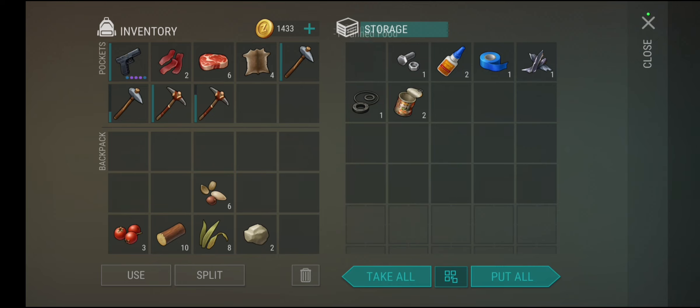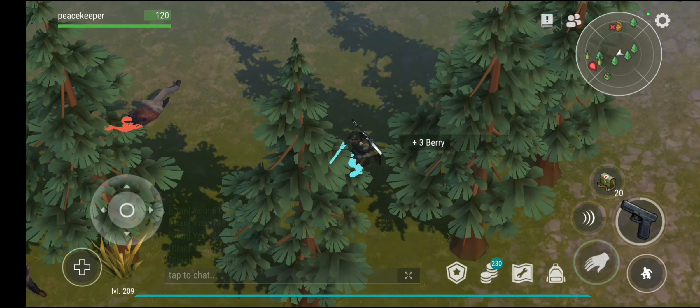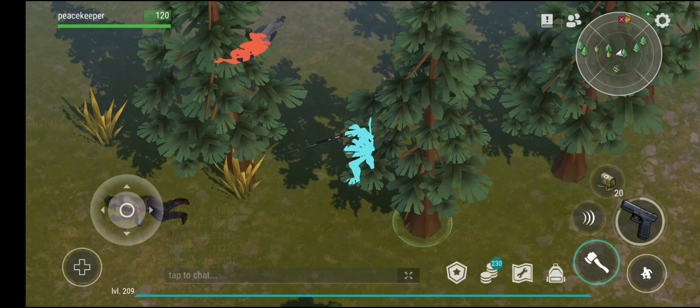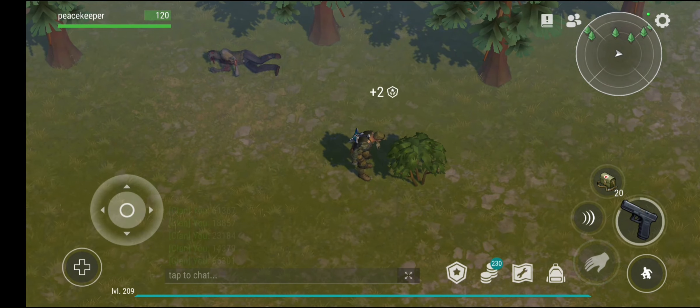Chests are going to pay big for you — you can find rubber parts, bolts, glue, duct tape, and scrap metal. It may seem like boring loot, but it's a gold mine. Glue and duct tape are most-used items, and rubber parts can be rare to find when you really need them. You're going to need them as parts of the chopper. You need five bolts, iron bars, and ten planks to start building the chopper.